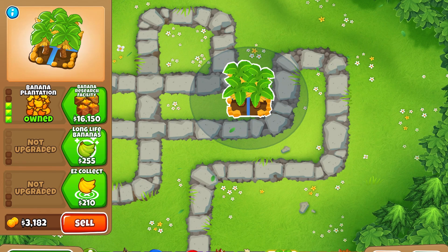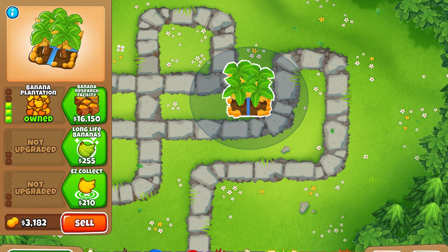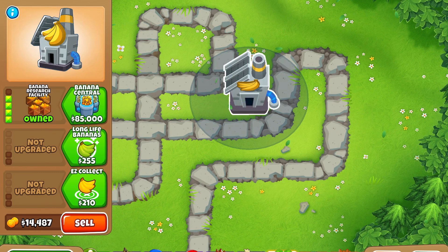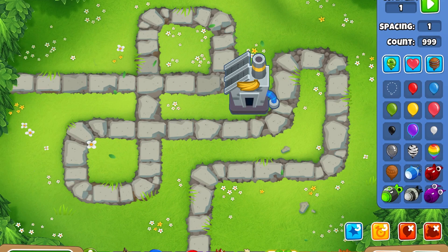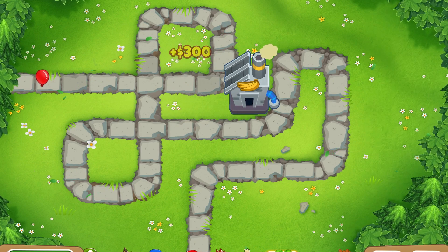Each banana is worth $20 — do the math yourself. But once you upgrade it to tier 4, it produces 5 crates each round that are worth $300 each, as you can see here.